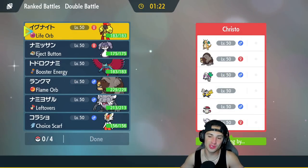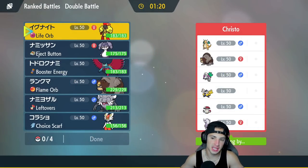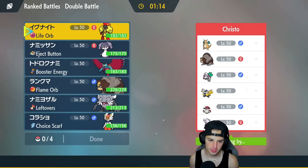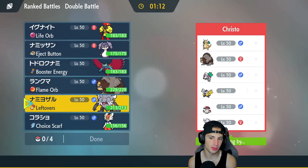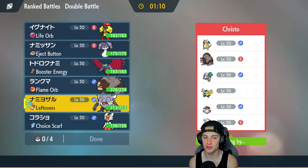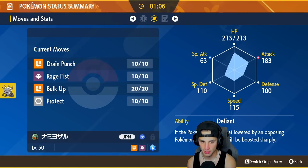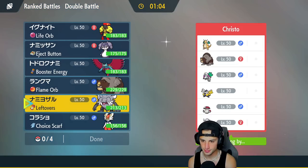Hopping into our first match — we're going up against a trick room team with Dragonite. Orangaru is going to be their main trick room setter I feel. We should be fine. I could go into Annihilape, potentially Bulk Up turn one. A Pokemon we have to watch out for is their Ursaluna because that thing is always a problem, but I like the Water Tera on this thing — I feel we can get some work done.